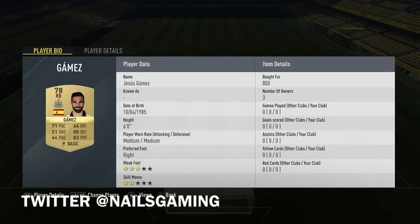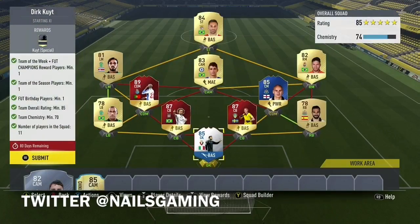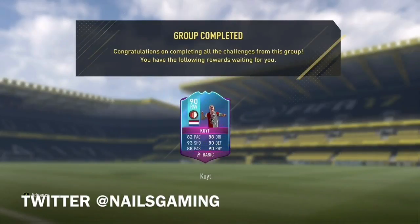Then I was able to just put in a random FUT Birthday keeper — Sergiu — he was only 14,000. He's one of the cheapest FUT Birthday players and he's high-rated, so that was a big plus. Basically, this is the team. It was really fairly easy to do. You can pause and go through if you want to use the exact players that I used. But we got Kite!